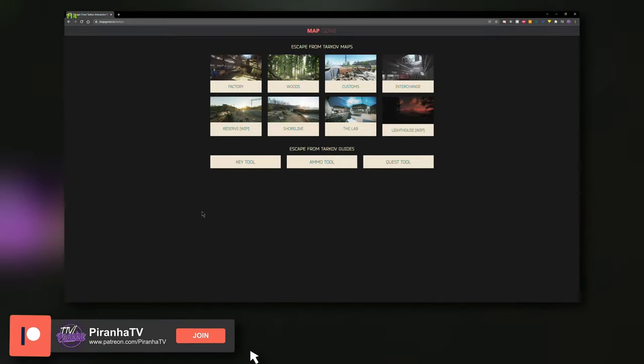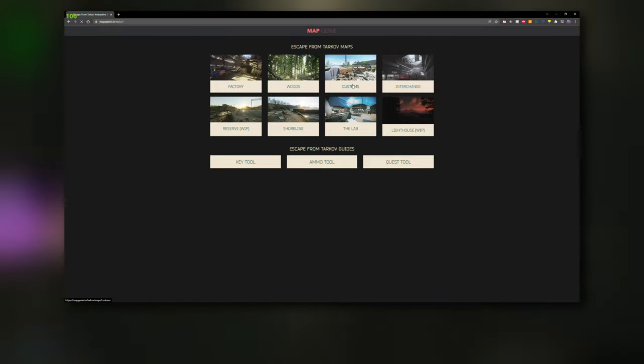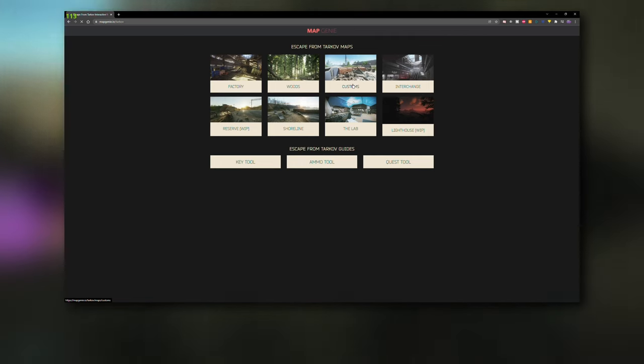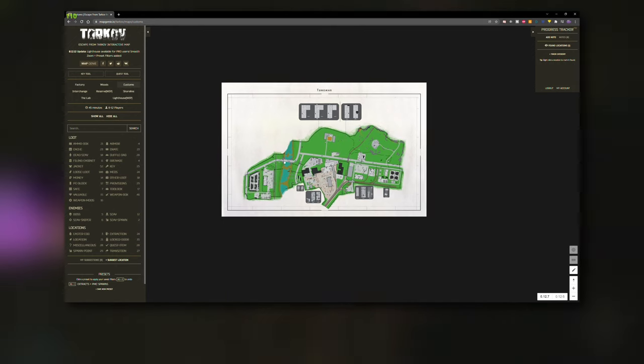I want to show you an awesome resource that will help you with this USB journey - Map Genie. Map Genie is an interactive map for Tarkov covering all of the maps. We're going to head to Customs to start off.